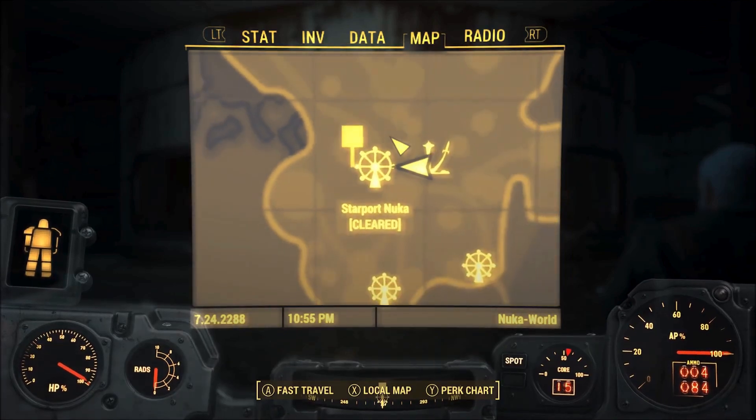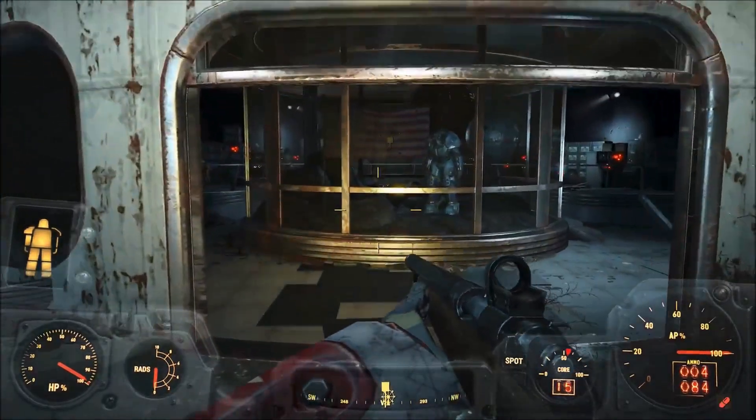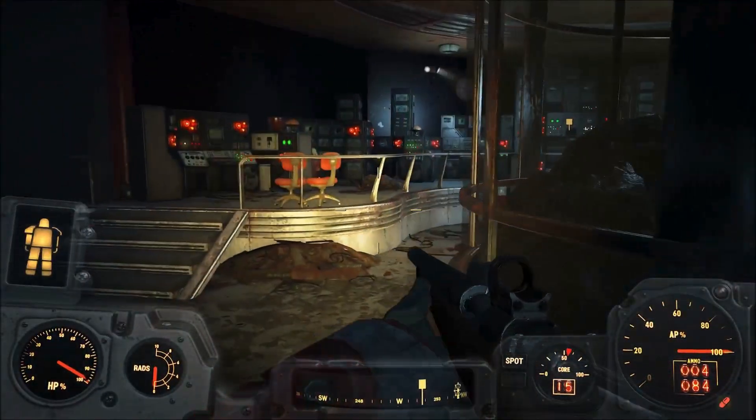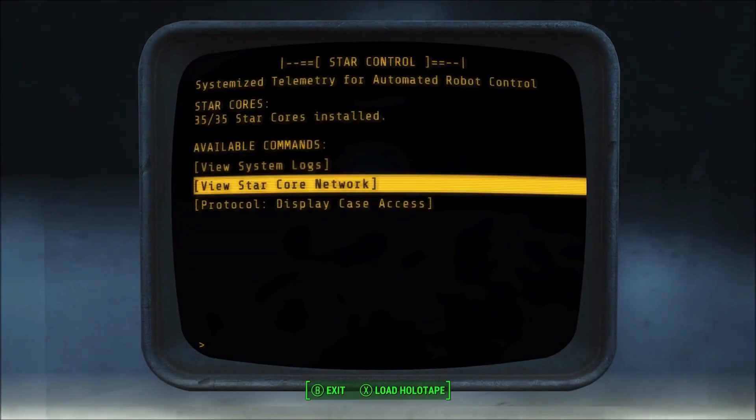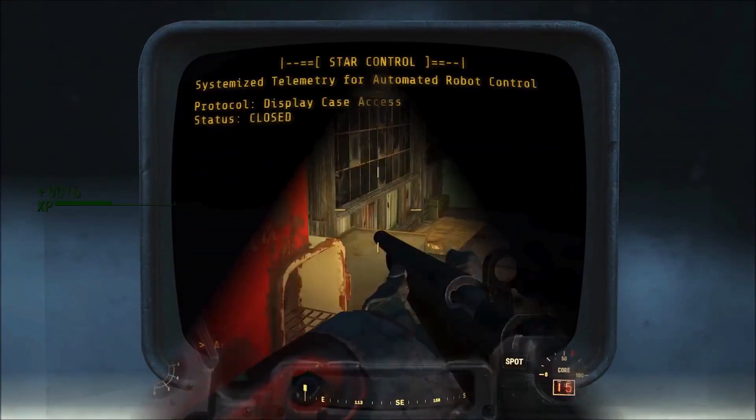Firstly, head to Starport Nuka then get to Star Control where you'll see the shiny blue chrome power armour. Interact with the terminal at the back and it will tell you that you need 35 star cores to open the case.